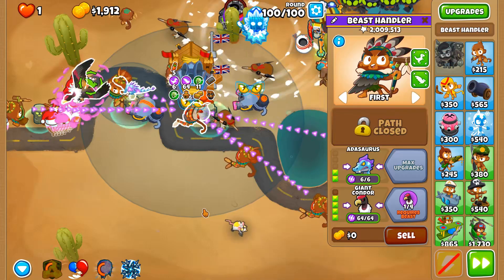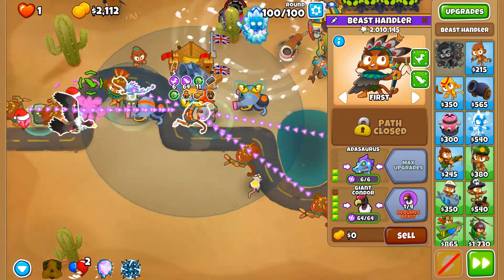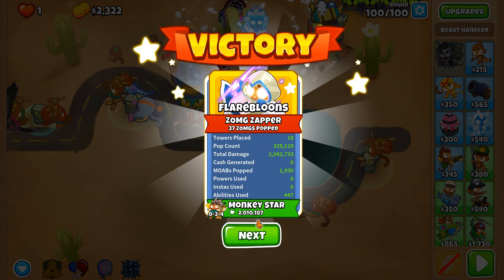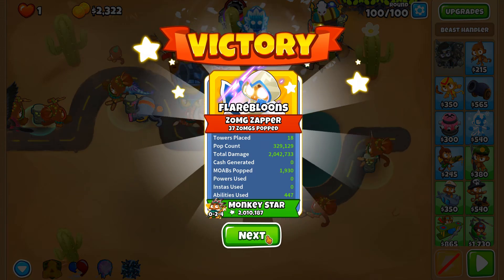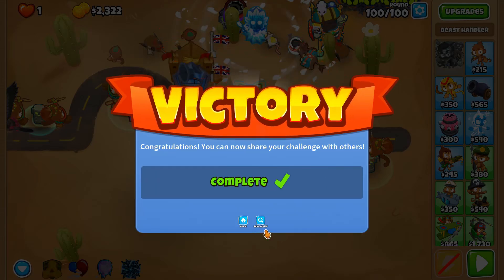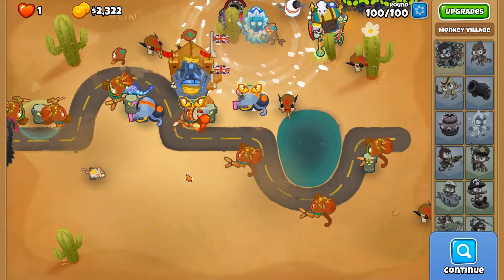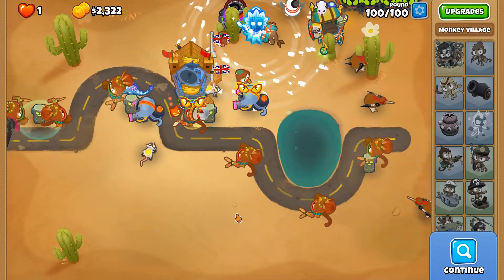We have done it — 2,010,000 pops! We've done it! That is a 2 Megapops with the Giant Condor paired with the Adasaurus as well. Very much needed if you want to deal with those early round leads, but once you get yourself your MIB up and running the Giant Condor can deal with leads as well. It's only at tier 5 that it can by default pick up and target leads.